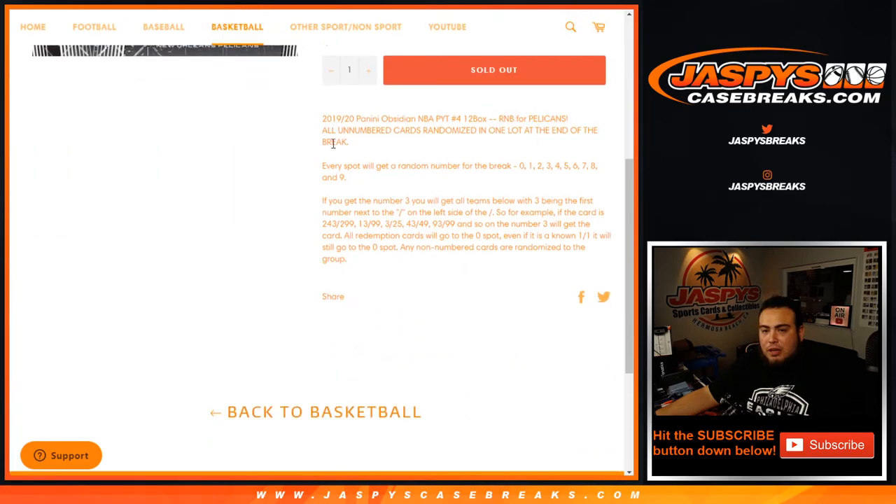Right on over to the Pelicans. All numbered cards are randomized in one lot at the end of the break, so everybody's gonna have a shot at that. Every spot gets a zero and every spot gets a random number from zero through nine. For example, if you get number three randomized to you, with three being the first number next to the dash on the left side of the dash, that would be your hit.